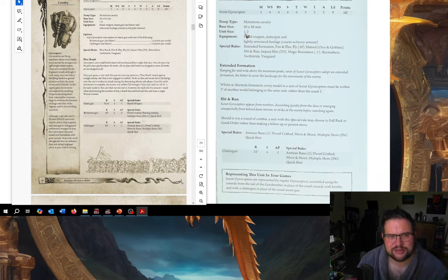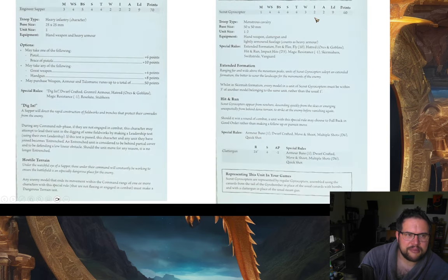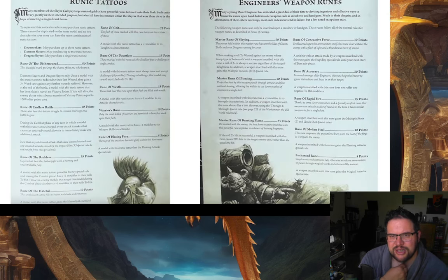Ballistic Skill 4 is really good for a unit that's more or less always going to be at minus 1 to hit due to multiple shots, but with a 20-inch move you have a 32-inch threat range at short range, doing D6 shots hitting probably on 4s. Whereas normal Gyrocopters are doing D6 shots hitting probably on 5s. So scouts are arguably quite a bit better, though you do trade off the toughness and armour save. If writing a list, I'd probably have 2 Gyrocopters and 2 Scouts. The Engineer Weapon Runes can go on crossbows or handguns — for an extra 10 points you can remove the long range penalty for your Engineer.